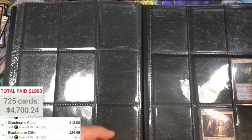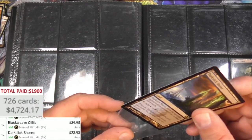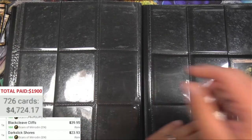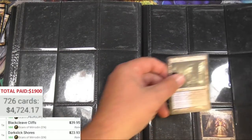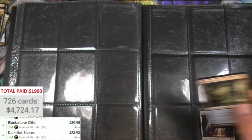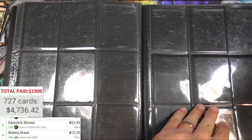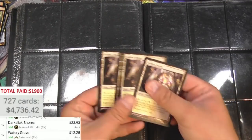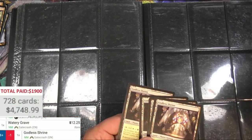Dark Slick - twenty-three. The lands are where it's at. Watery Grave - only one Watery Grave, man. I feel cheated - twelve bucks. God's Shrine - playset, twelve each.